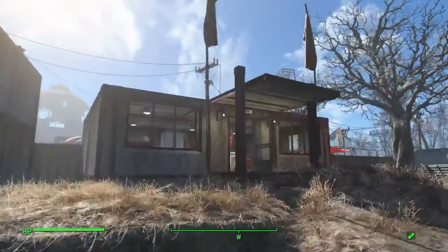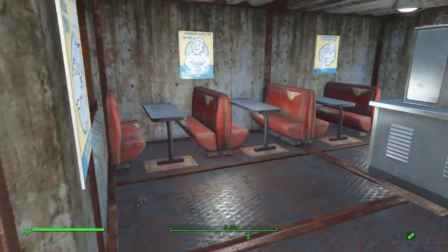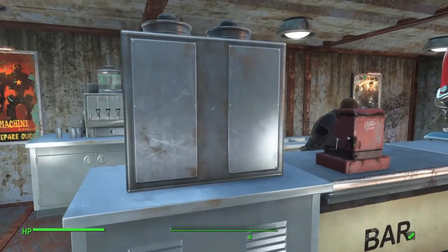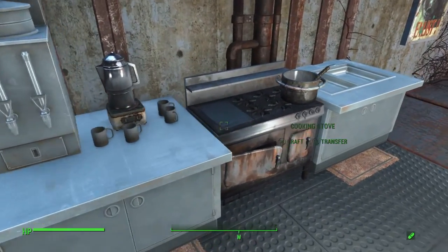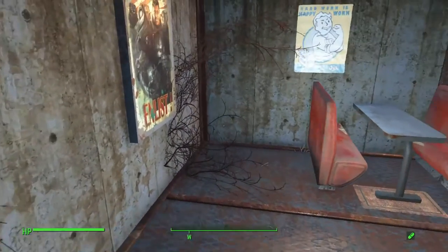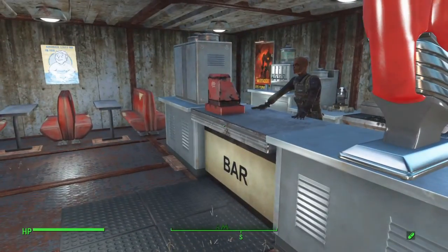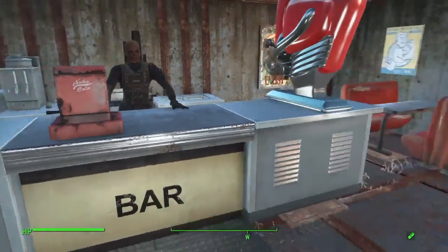Then we'll come around to the mess hall or cafeteria. I've got lots of booths, dispensers, a soda fountain, a cooking stove, a little sink, a cappuccino machine, and of course everyone is decked out in Brotherhood fatigues.